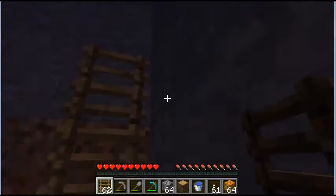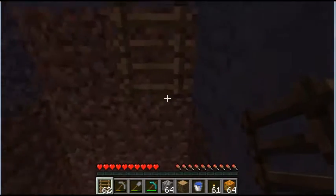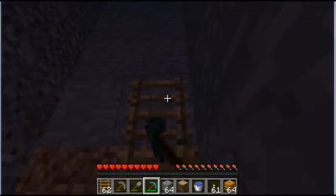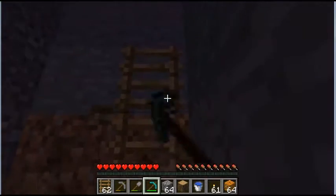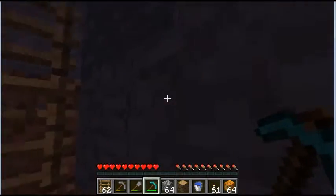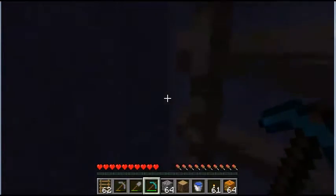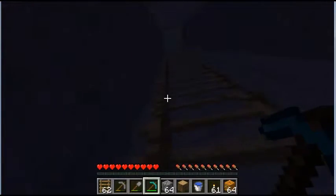Every time I've done this, there are always random ladders over here — I think it's a glitch, because they can't be broken. On a multiplayer server, you could pull a prank on your friend by taking the water out, so when they go to start mining they'll jump down the hole and die.